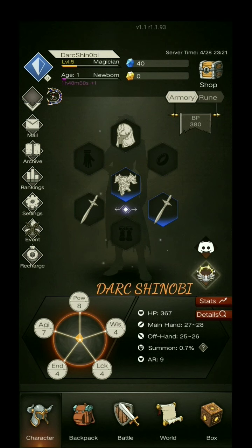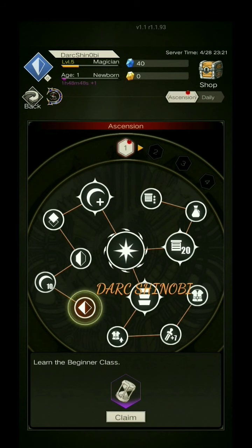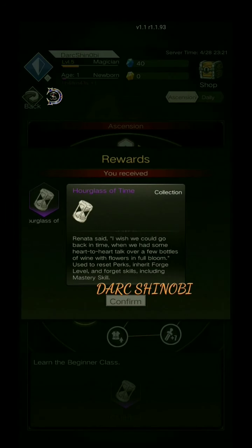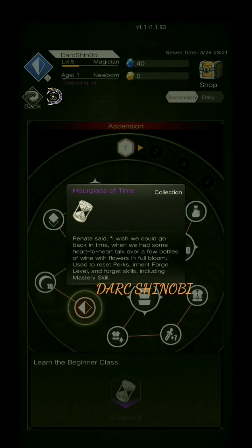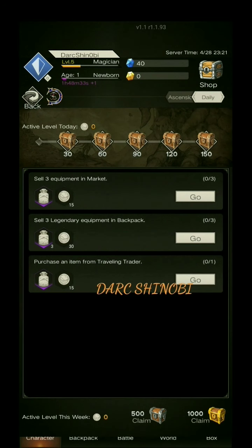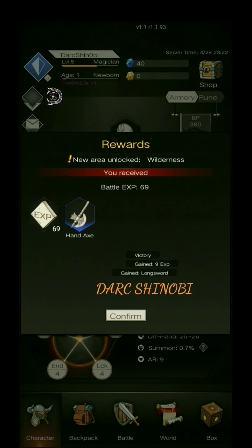Over here under the Discord button that's glowing right now is the Ascension. You have to unlock these in order, but when you meet certain requirements — like learn the beginner class — you can claim rewards. The hourglass allows you to forget skills in the future if you want to reset to try new builds. And you have dailies, and there will be more and more dailies the more things you unlock in the game. All this will be explained in future videos.